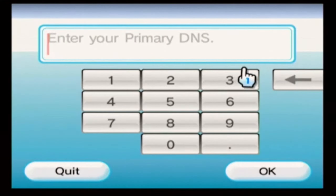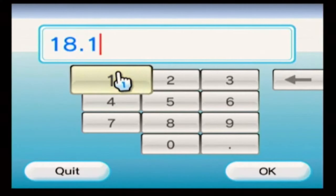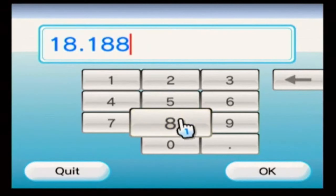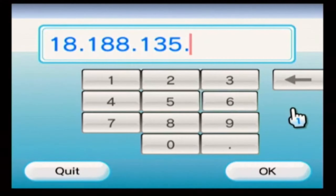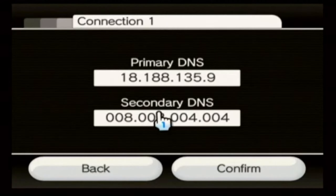You're going to want to type in 18.188.135.9 for the Primary DNS. Then you're going to want to do the same thing for the Secondary DNS.